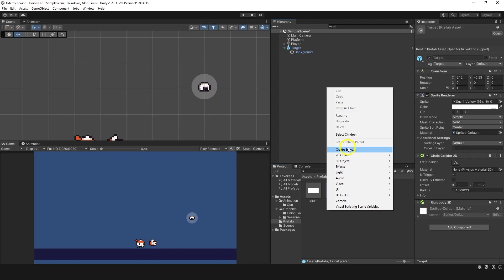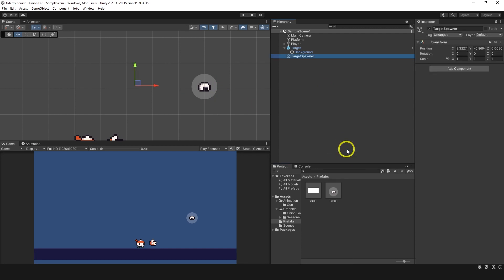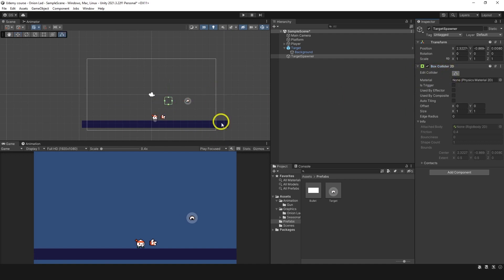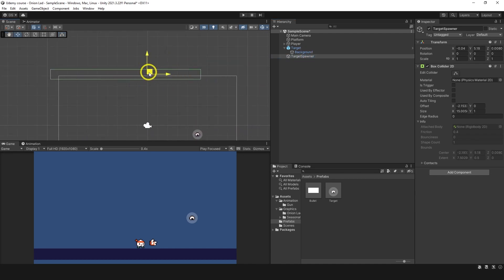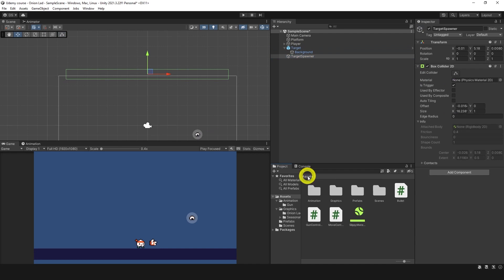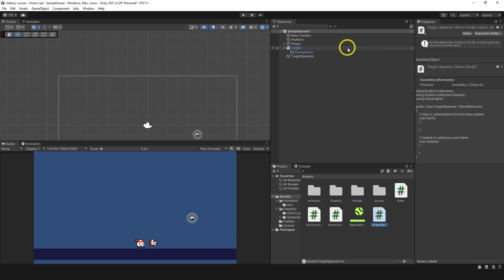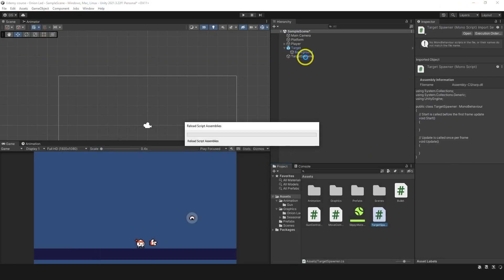Next I want to create an empty GameObject called 'Target Spawner' and put a Box Collider on it. We're going to use the size of the box collider to choose the spawn position, so we'll stretch it and place it above the scene. Set it as a trigger so it doesn't collide with anything. Now we need a C# script for this - 'Target Spawner'.